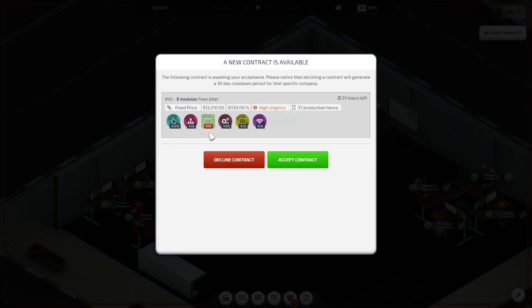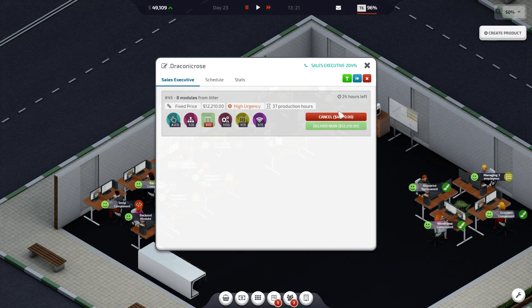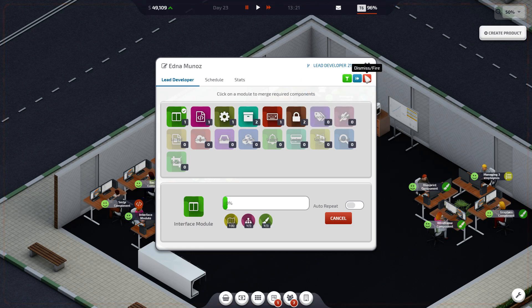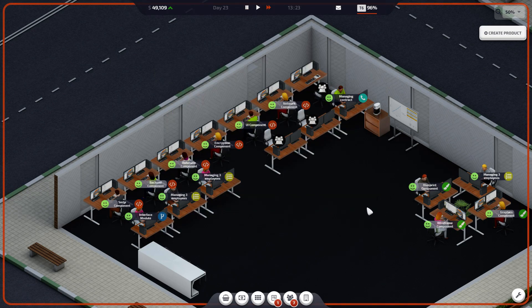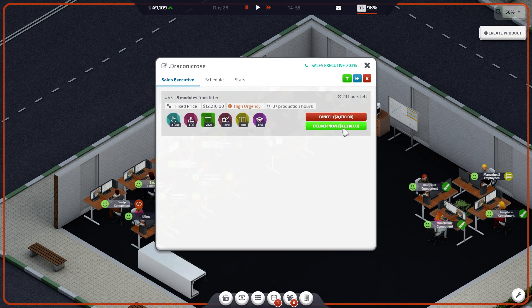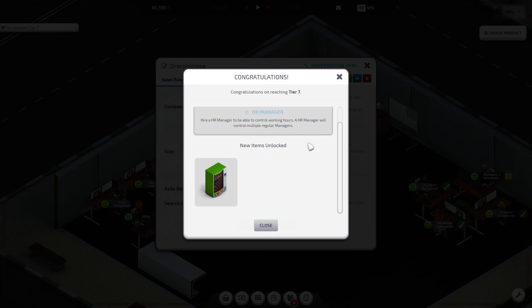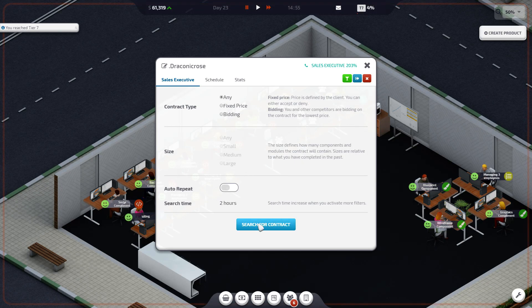Let's get you doing something before I accept a contract. I always need more back-end modules — great. I'd need another interface module with 24 hours to deliver and it would pay very well — I think I can do that. Let's switch you over to interface module. Didn't lose anything on that one — good. As soon as you're done we should be able to complete the contract. We've unlocked tier seven, which gives us the snack machine and the HR manager — both seem pretty great. I want to hire one.